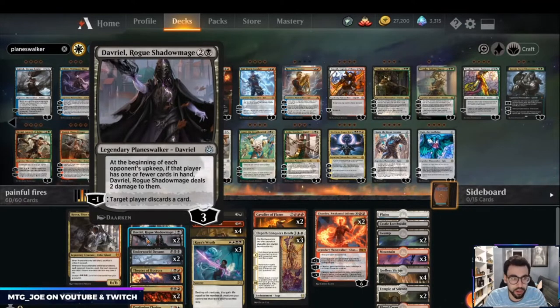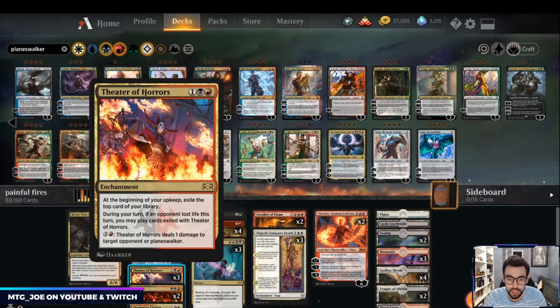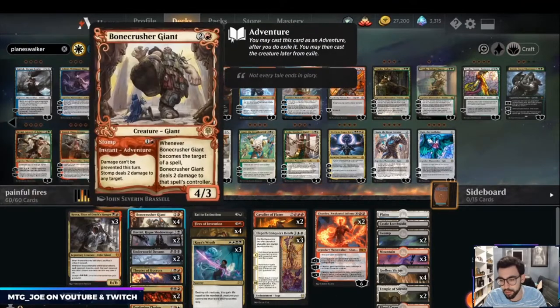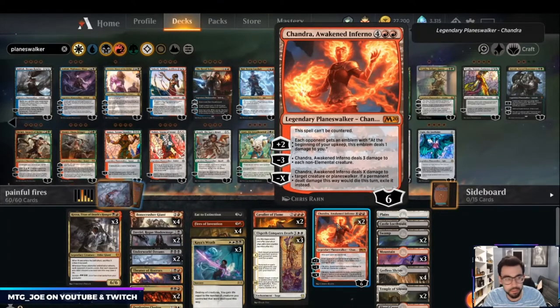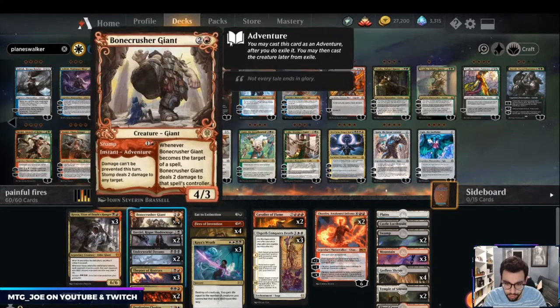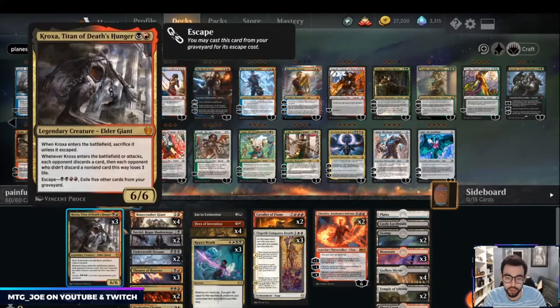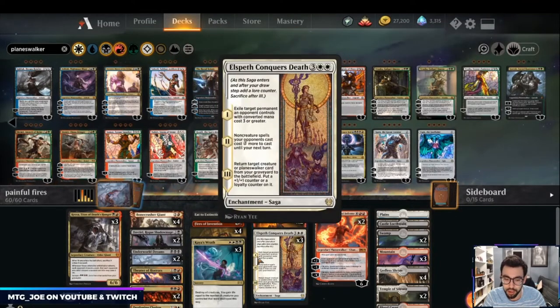Davriel deals damage if they don't have critical mass of cards in hand. Underworld Dreams makes them take damage when they draw. Theater of Horrors uses the extra mana from Fires to deal damage to a planeswalker or creature, and also unlocks card advantage. Bonecrusher Giant can be direct damage, Chandra's emblem can deal damage as well. The backup plan is the creature half of Bonecrusher, Kroxa attacking in, and Cavalier of Flames to sort through our hand as a hasty threat.